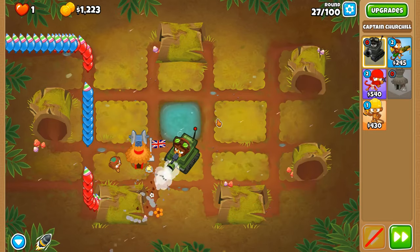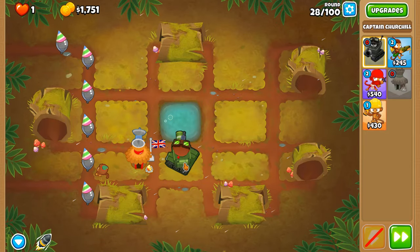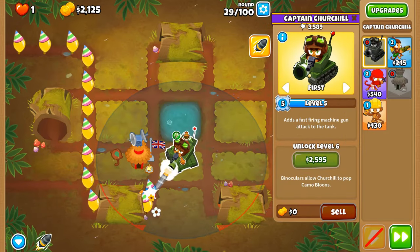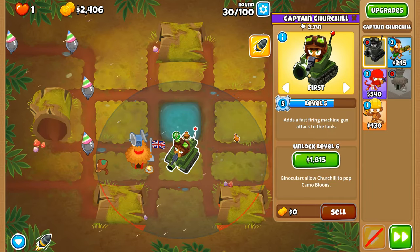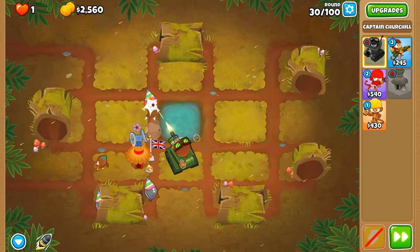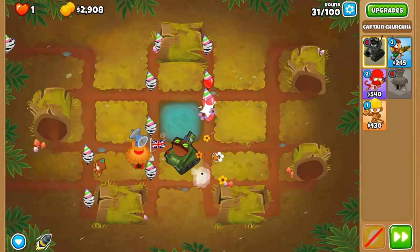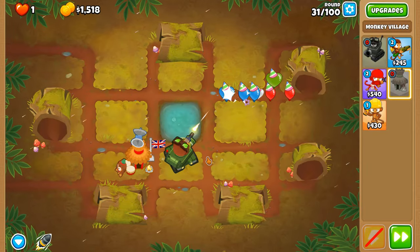Round 27 is not an issue. Churchill has a lot of pierce — whether under his treads or his binoculars. If Churchill really wanted to, he could run over all the balloons with his tank. He could even pop the BAD instantaneously if he chose to, but I guess we're stuck with stationary monkeys. I heard they really like their spots once they choose one, and it's very difficult for them to move unless there are means like helicopters.